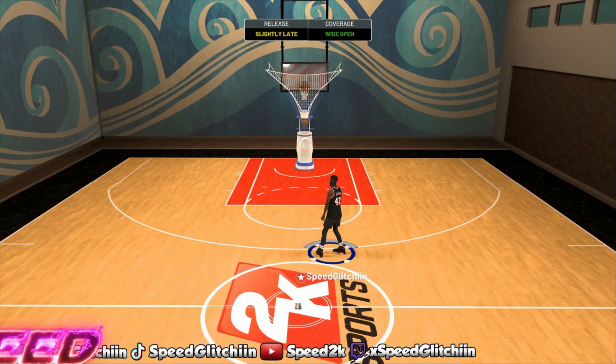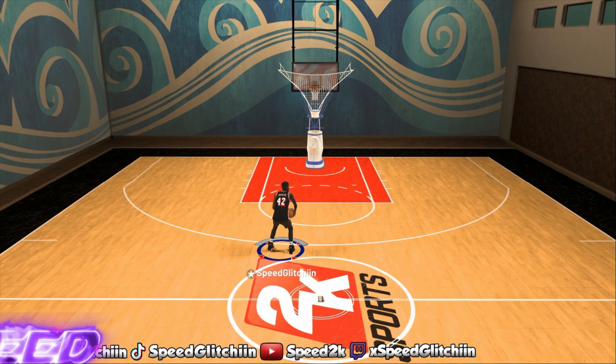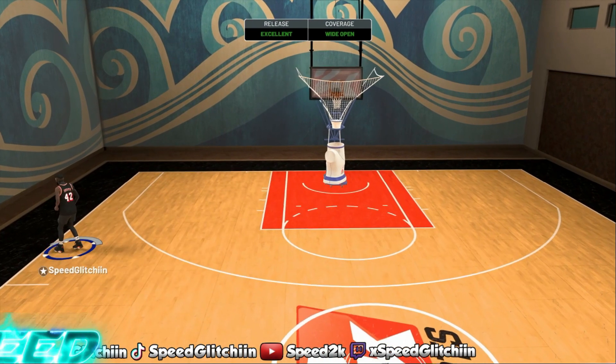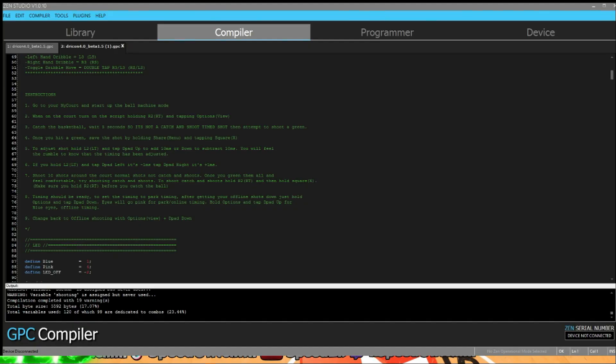I changed it and now I'm getting slightly late — you just have to find what's best for you. Hold it all the way down — excellent. Make sure you guys warm up the shot and are greening shots before you save it. I'm hitting pretty consistent right now, so I might leave it where it's at. Dracon also put in the option to go up or down by 10, but I wouldn't suggest that unless you're very far off — I always adjust by one at a time.